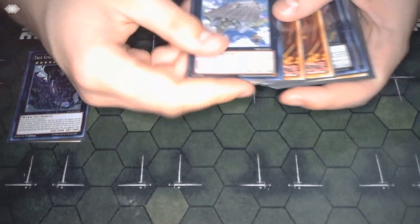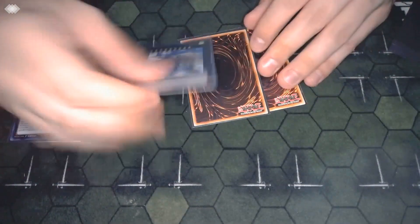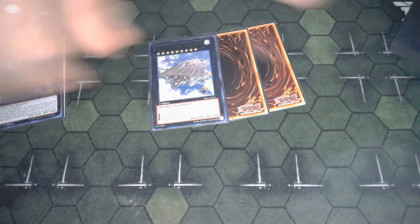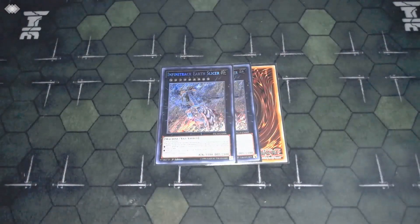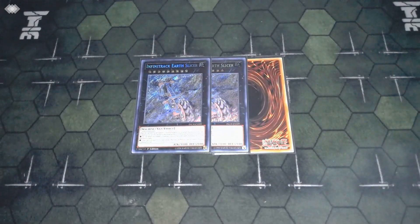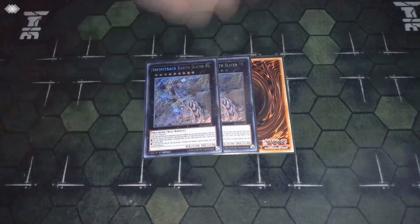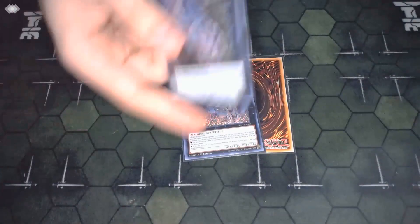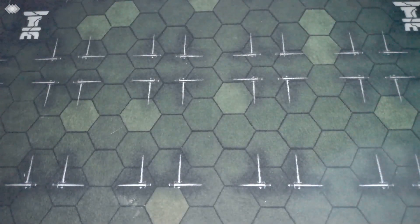Three copies of Infinitrack Earth Slicer — a really cool card. If it kills a monster in battle, you equip that monster to itself as material, and then once per turn you can detach as many materials as you want to pop that many cards your opponent controls. Especially if you go into the battle phase, take something, then remove three materials — pop, pop, pop, three cards. You're essentially playing with an Access Code Talker at that point. It's great for mass removal once you know your opponent isn't putting too much stuff on the board.